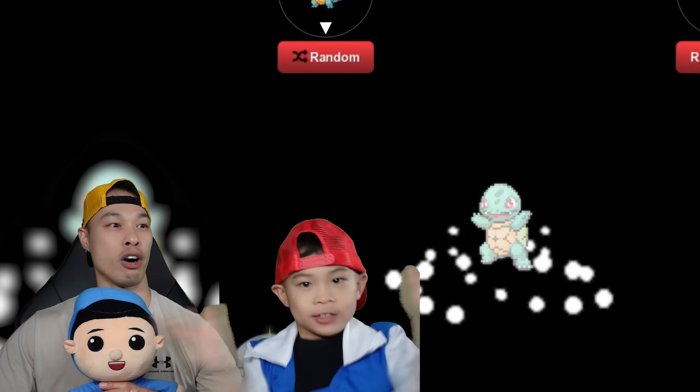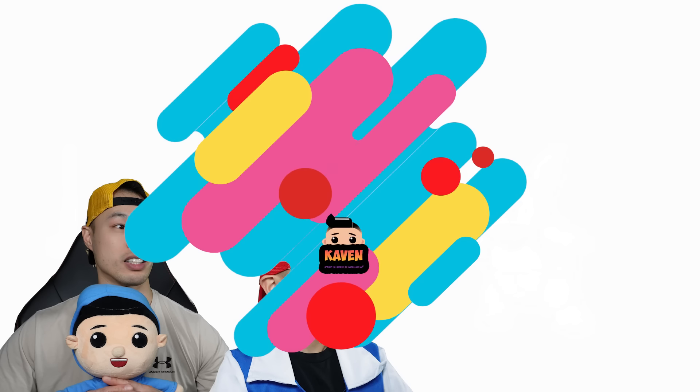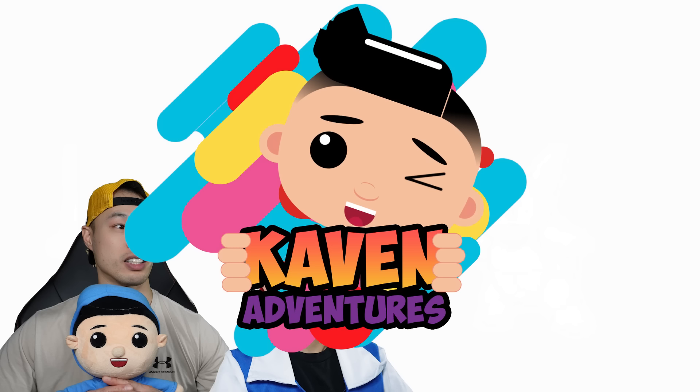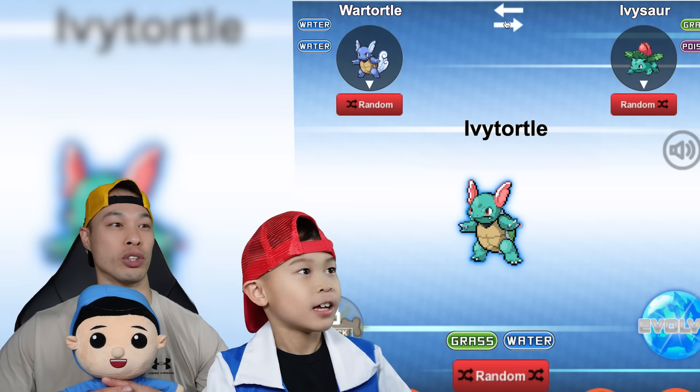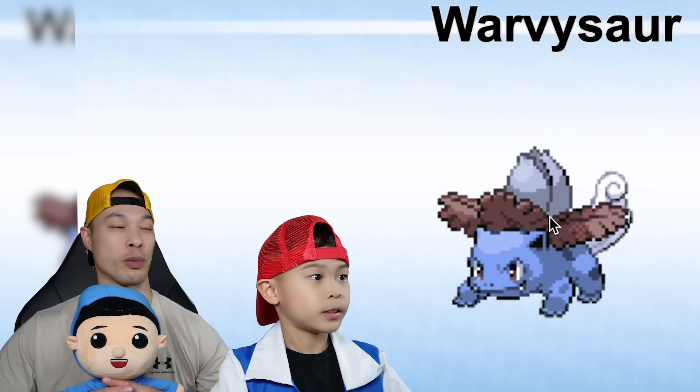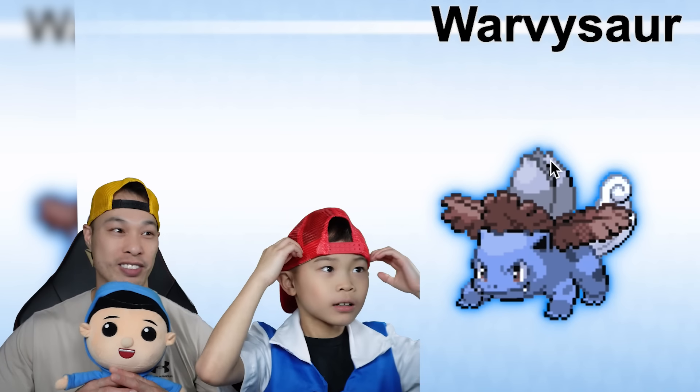We're gonna evolve a Wartortle and an Ivysaur to get... Oh, I like that! Twortle — he's pretty cool. Let's switch it around and we can get... Woltysaur! They're both pretty cool, Kaven, I think.